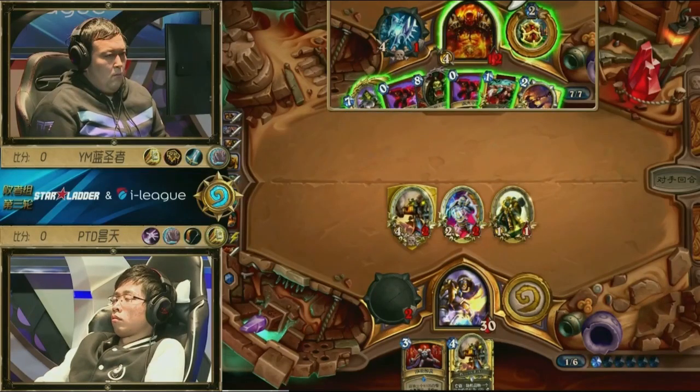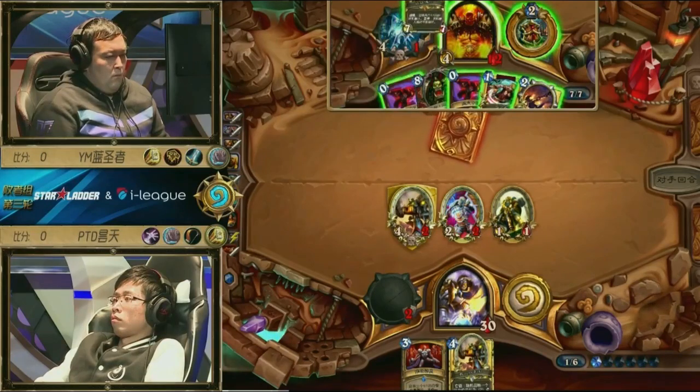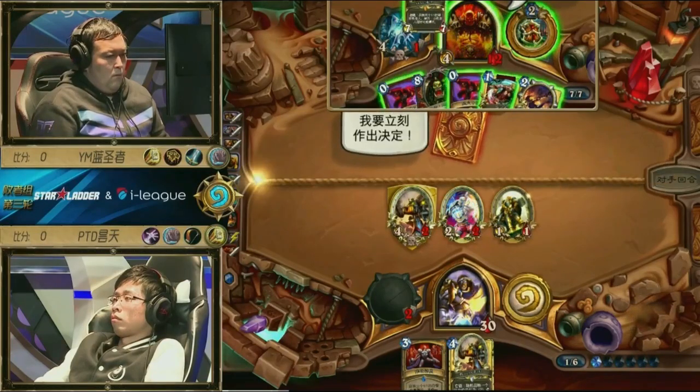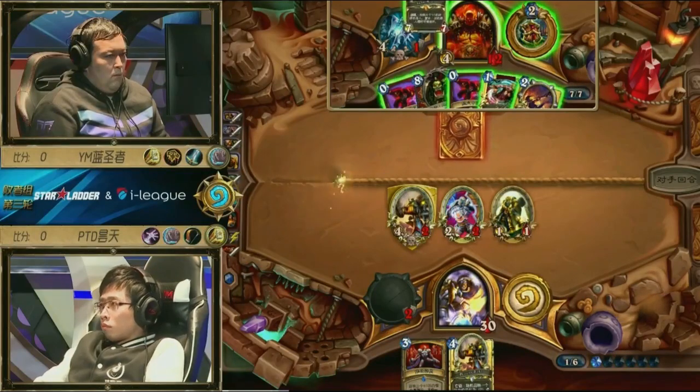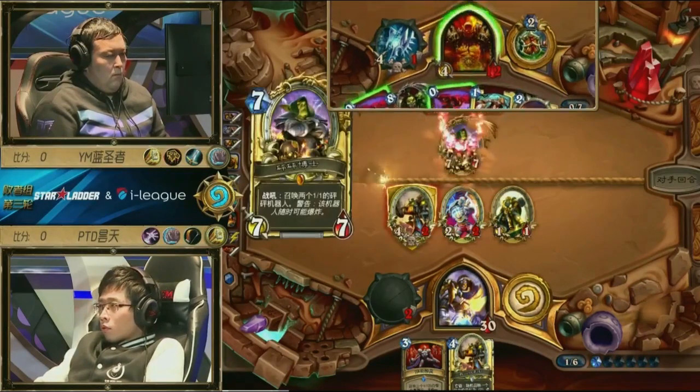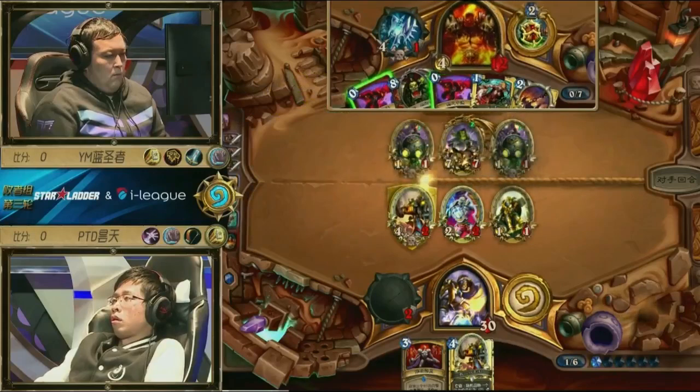It feels terrible, but maybe you double Inner Rage on the Shredder. It's rough because if you don't, you're potentially dead next turn. Unless he lets the Boom Bots do some work — Inner Rage, Boom Bots. Can he take four damage though? I suppose he might be able to. Yep, it looks like he's going for the Boom Bots. No! We need to see what happens with the Boom Bots — what's going on?